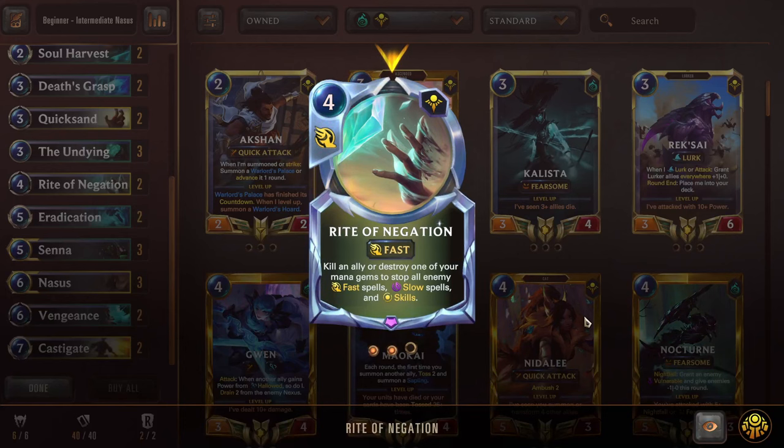Next we have Double Rite of Negation — a 4 mana fast speed spell. Kill an ally or destroy one of your mana gems to stop all enemy fast speed spells, slow speed spells, and skills on the stack. Basically AoE deny — if the opponent puts up 6 spells and skills on the stack, we can use Rite of Negation and target an ally, or destroy a mana gem for guaranteed effect, and just obliterate all of them. Rite of Negation really comes in clutch — it's really good against big top-end spells like War Mother's Call, Champion Strength, Ruination, Buried in Ice. Rite of Negation just has a lot of value in the meta.